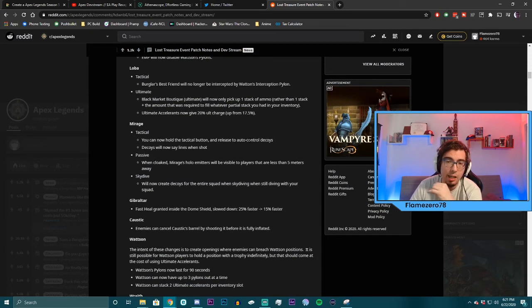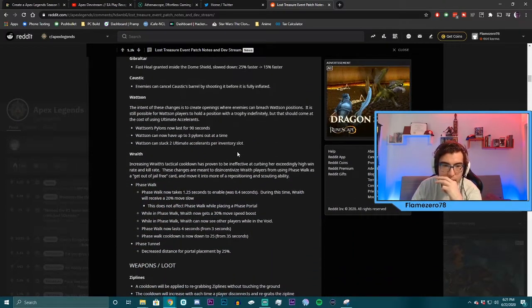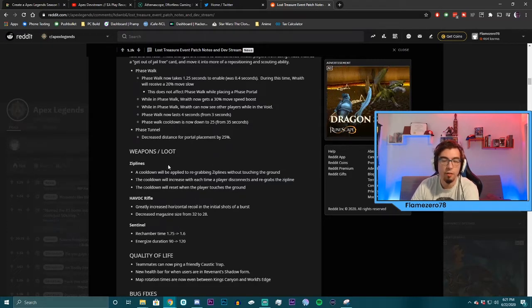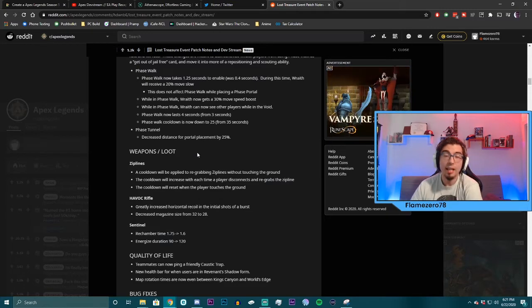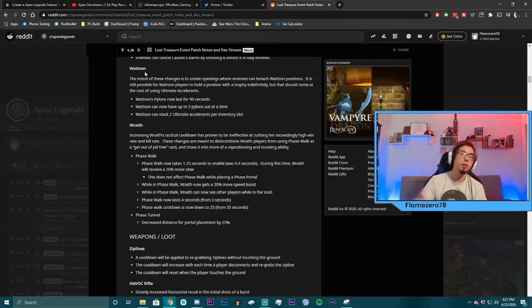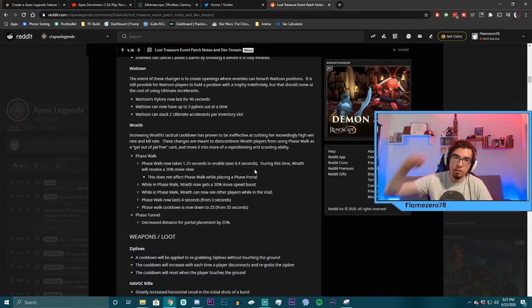Overall these are some crazy changes. Stay tuned — make sure to subscribe and hit the notification bell because I'll be covering most of these changes in depth, especially Lifeline, Octane, Revenant, and Watson. Make sure to tune into my stream on Twitch Monday, Tuesday, and Thursday. The whole patch drops tomorrow, June 23rd at 1 p.m. Eastern Standard Time. My name is Flamezero78, and this has been Perspective Gaming — I'll see you guys in the next video.